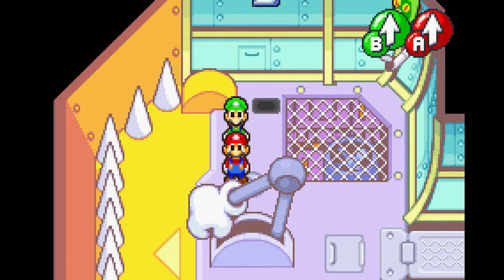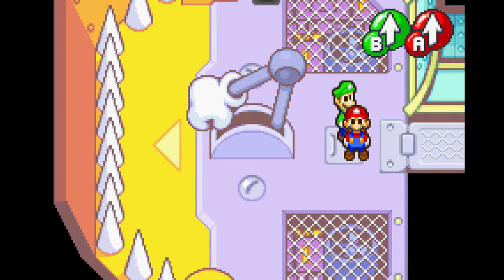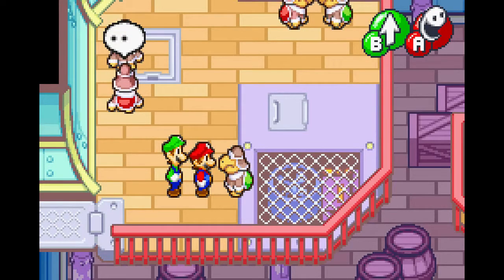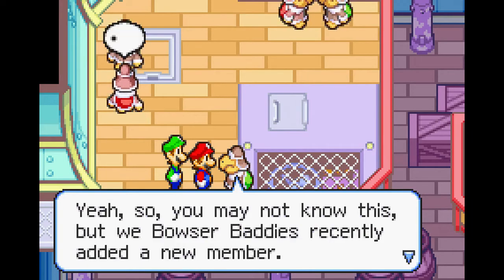Welcome back to Mario & Luigi Superstar Saga. We're still caught in the intro. We still haven't done anything RPG-like. But we have a Luigi now — you control him with the B button. And welcome to Bowser's airship. It's filled with Koopa Troopas. Air Koopa Troopas.